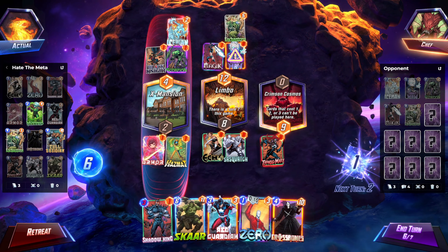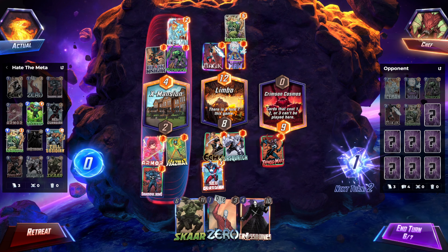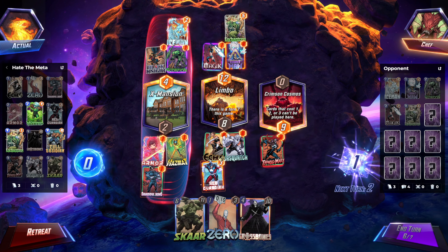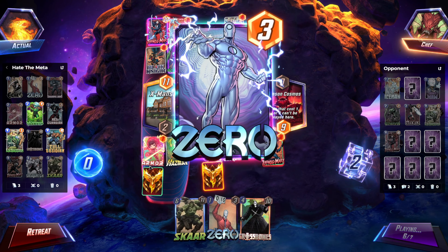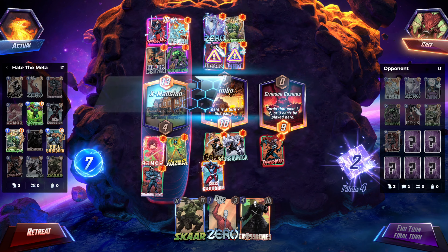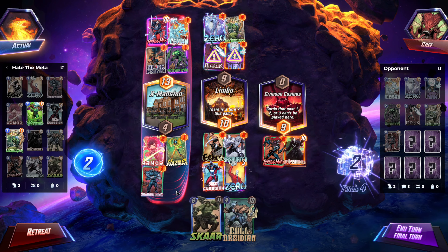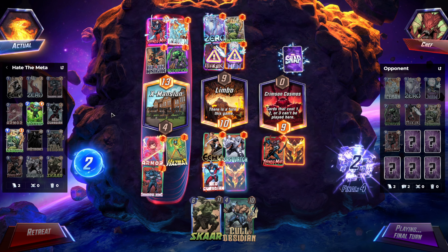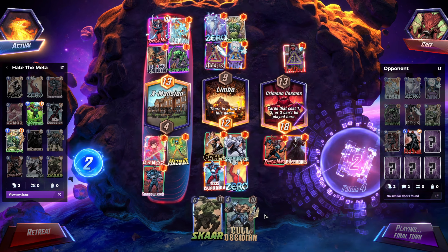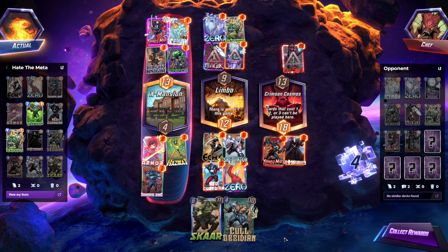Opponent snapped. They also have a Typhoid Mary. The Scorpion kind of just entirely broke our deck, but is what it is. Anyway, now you have a mild idea as to how this deck functions. I will try to explain it a little bit more in detail and the nuances in the next game.